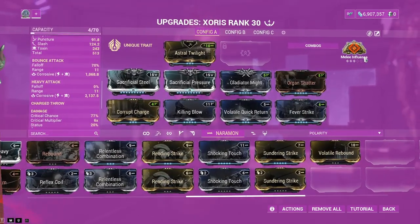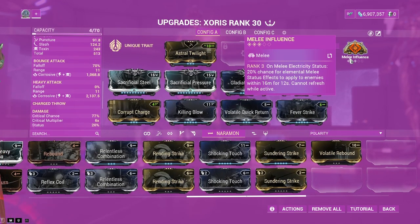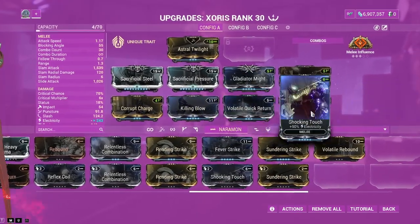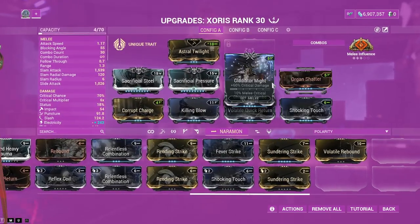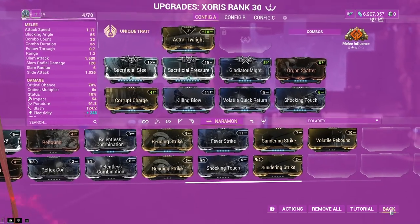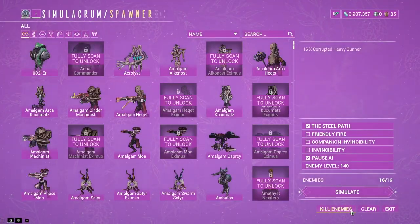This mod will cause enemies to automatically get the Arcane Influence proc. Obviously you're gonna probably want this on as well. If you go Shocking Touch, you'll want to use around four forma for this build — maybe more if you want to add extra mods — but for the most part four forma covers this build. Let me demonstrate on enemies.